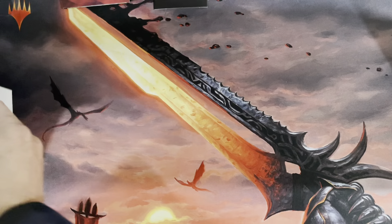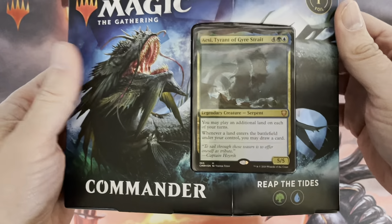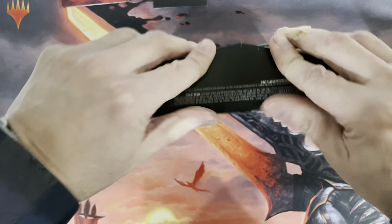Let's put this aside and have a look at the second deck right away. It will be quite similar except it's called Reap the Tides and it is a green and blue deck.